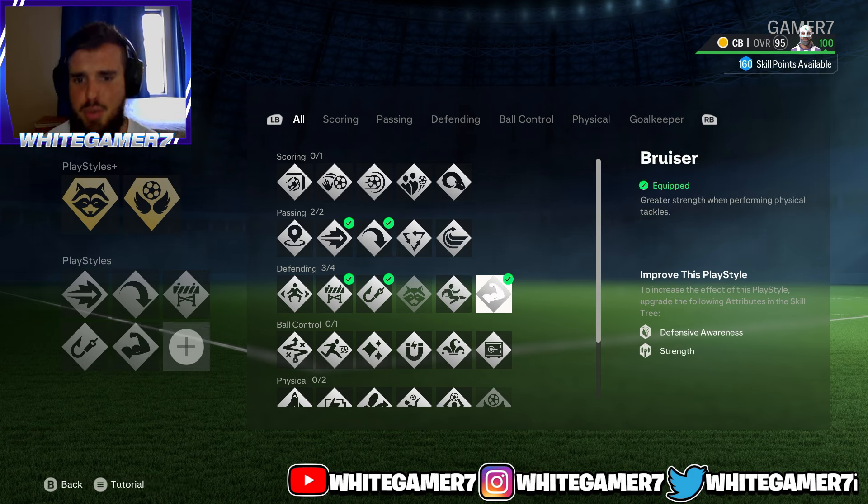Next one we're going with is Bruiser. When you're going for standing tackles, it's gonna come out with more strength. It's super noticeable — I remember at the start of the year when I didn't have this, I noticed a difference. The tackle just comes out way more aggressive and with more physicality.